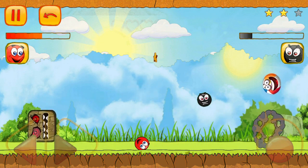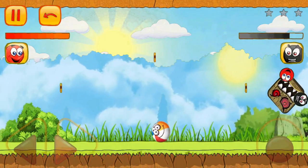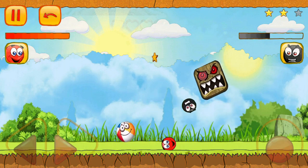With each bounce, the square boss launches tricky attacks, trying to corner ball friend. It's a game of strategy and skill as our hero works to outsmart the geometric adversary. The tension rises and our hearts beat faster as we cheer for ball friend!